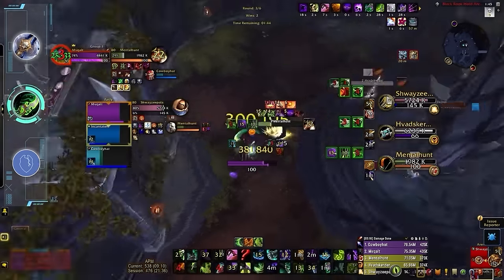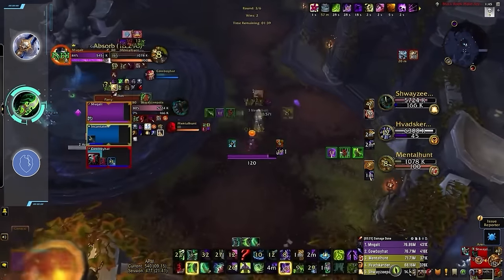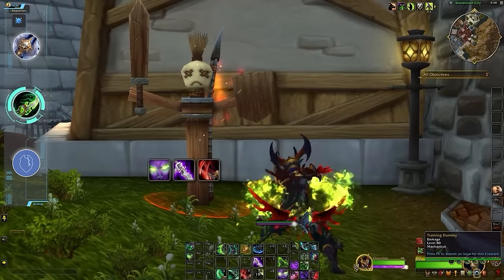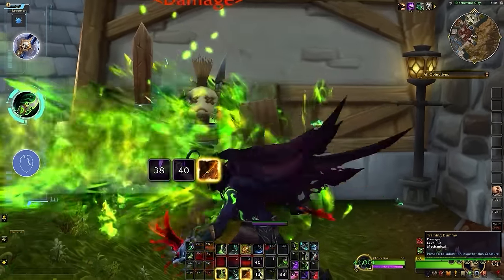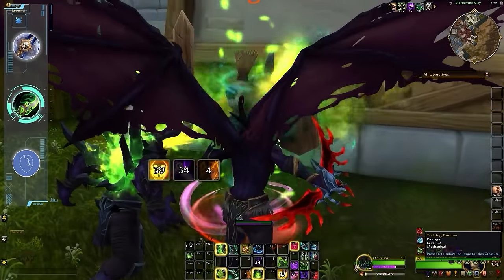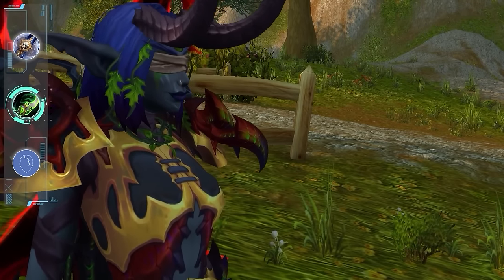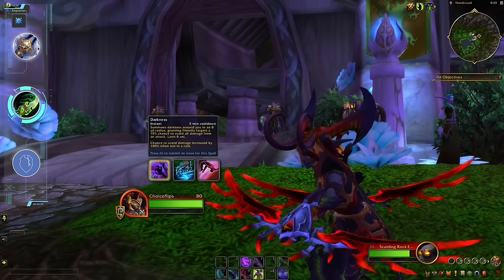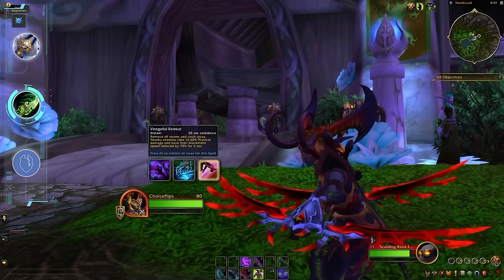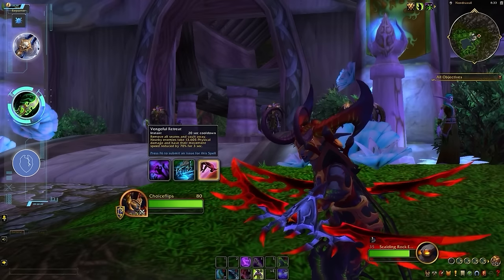Havoc has a burst rotation in the true sense of the word. Rather than simply gaining a 20% damage buff and continuing their usual rotation, your burst comes from taking advantage of the sequencing of your abilities — the key abilities being Eye Beam and Essence Break. It feels very action-oriented. It's a bit complicated, but honestly not overly so. And while DH is relatively light on buttons, what utility you do have is exceptionally powerful. Darkness and Reverse Magic both encourage you to support your teammates, and Glimpse is a small element with an enormous skill cap, allowing you to immune any CC that you're able to anticipate.